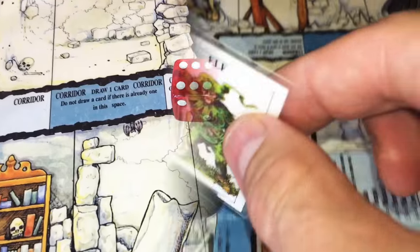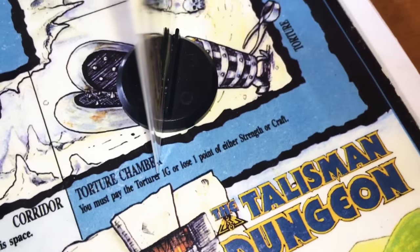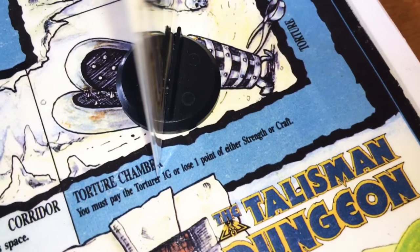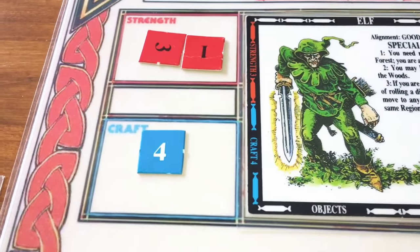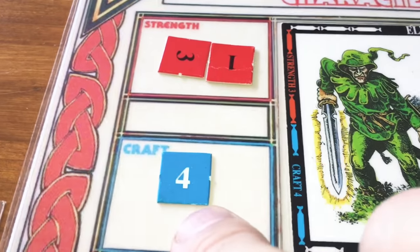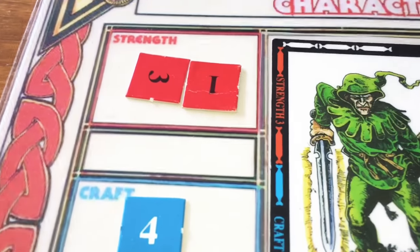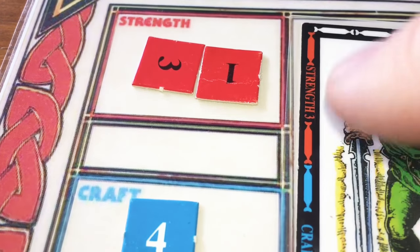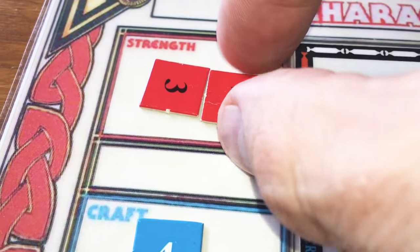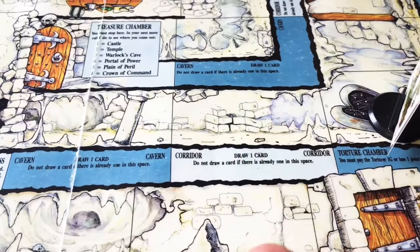Rolled a six — reach the torture chamber. You must pay the torturer one gold or lose one point of either strength or craft. My starting quota for craft is four, so I can't lose craft. My strength was gained above the starting quota of three, so I lose the strength — back down to three. Press on.